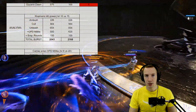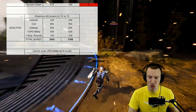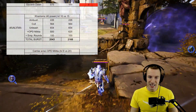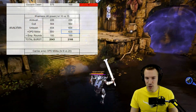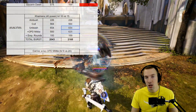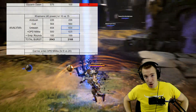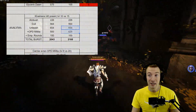One hero that can use OPD Militia really well is Chimera. With his Unleash, he gets five attacks in 1.2 seconds, making OPD Militia proc five times as well. Throw in Empowered Rounds and you can see he deals a ton of damage — 600 damage in 1.2 seconds. Compound that with the Unleash damage itself and it's insane. Chimera, if you want to be a bursty hero that jumps onto somebody and unleashes into empowered attacks, that potential is absolutely there.